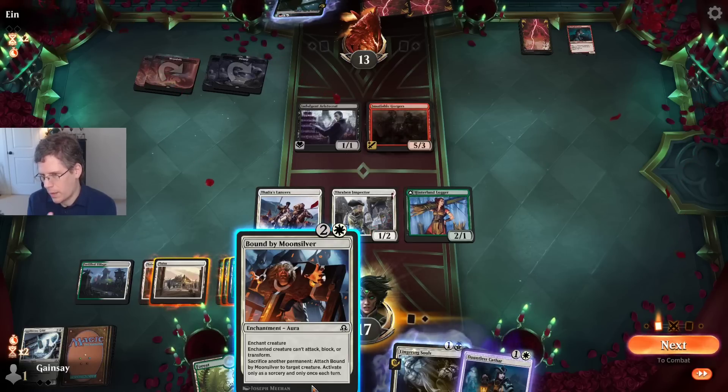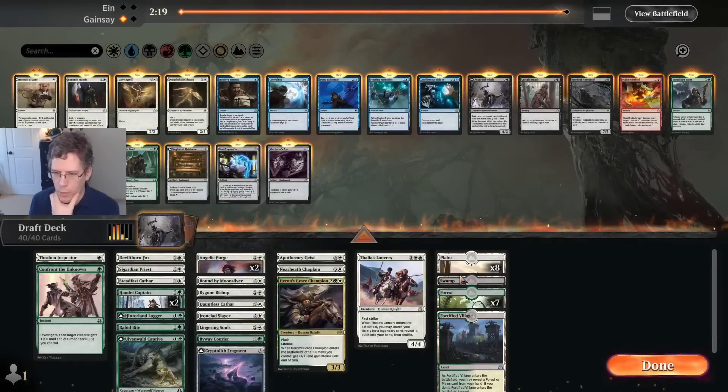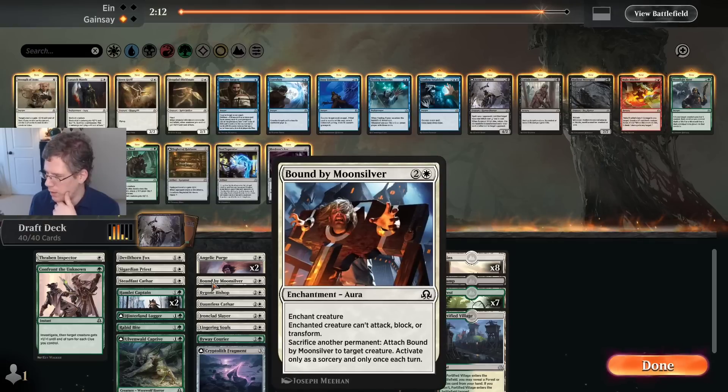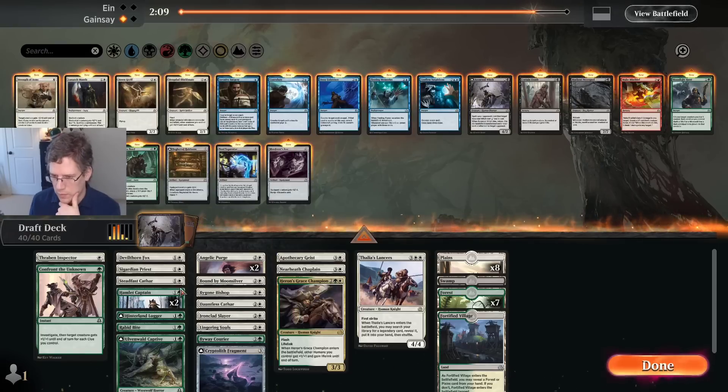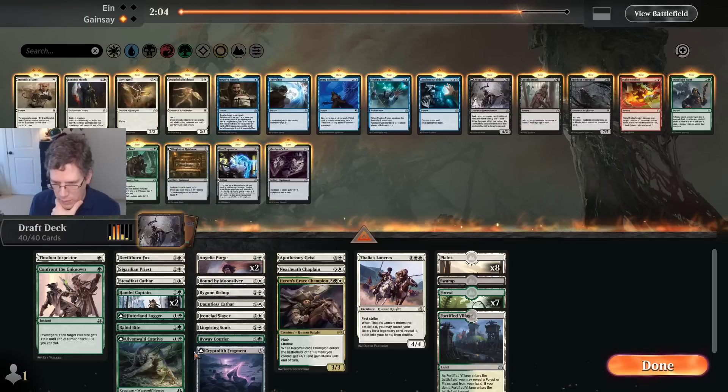Bound by Moonsilver the Gorgers and attack. They're about to have to suicide into the Lancers. I think I would have played the Bound by Moonsilver and just attacked, because Bound by Moonsilver has this weird property that you can move it around if you change your mind. So I could force the Gorgers to attack into the Lancers on a later turn if I decided that was what I needed to happen. Do I want to make any sideboarding changes versus Vampires? I don't think so.